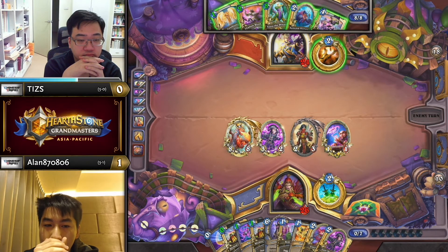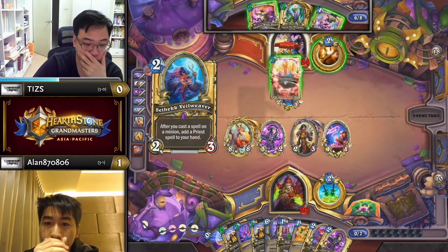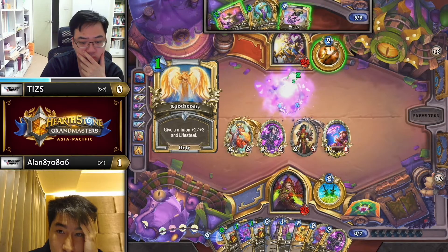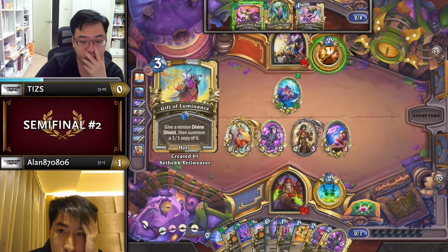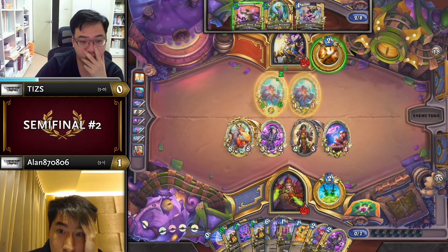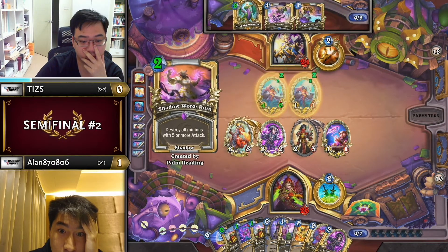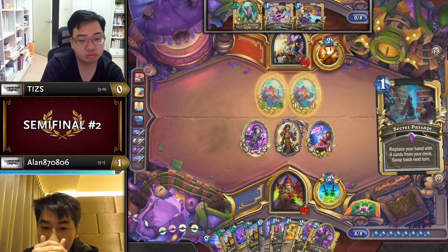Tiz does have ways to clear the Alex alone with Shadow Word: Ruin, or clear the whole board if he puts Apotheosis on the Neophyte and then Hysteria's the Alex. It's a valuable card to lose — that would be his second Apotheosis used for not very much healing at all. So it looks like he's going to start the Sethic Train and end on Ruin if he doesn't find something better. Oh my goodness — Miracle Priest! Well, Combo Priest — Control and Combo Priest are next to each other on the sheet.